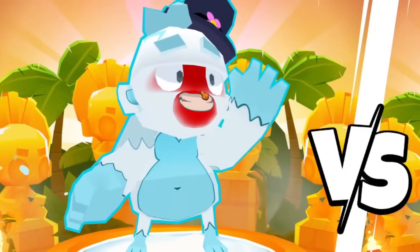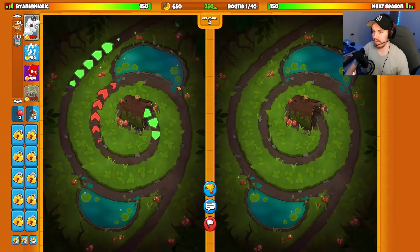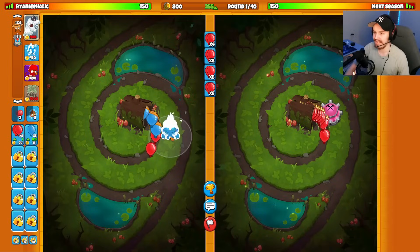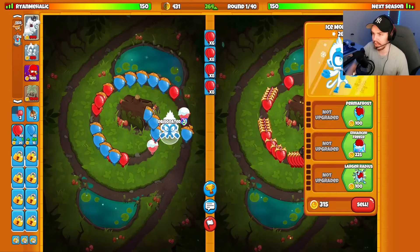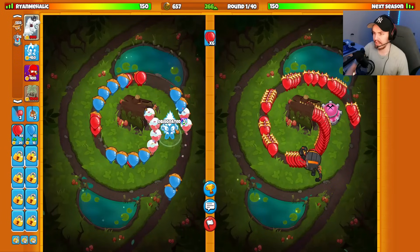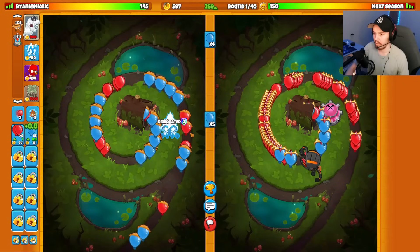All right, ladies and gentlemen, I am bringing Snow Pat here, and my opponent is going Quincy. We are on the map of Koru today with the strategy of Ninja Ice and Farm. This is actually going to be a pretty hard one to win, I'm not going to lie.